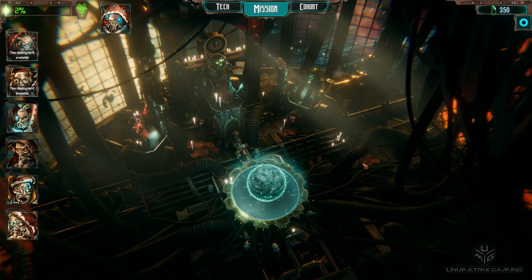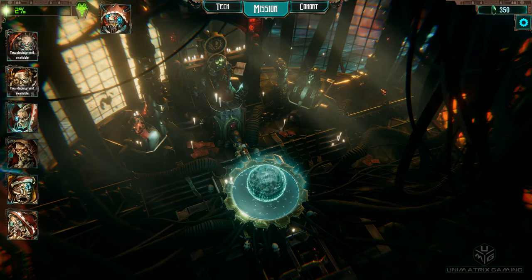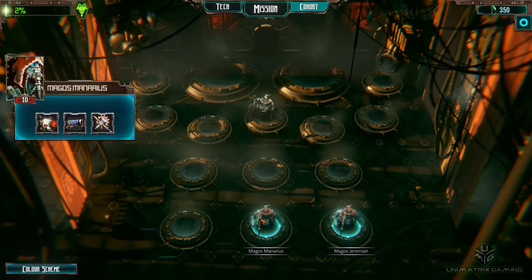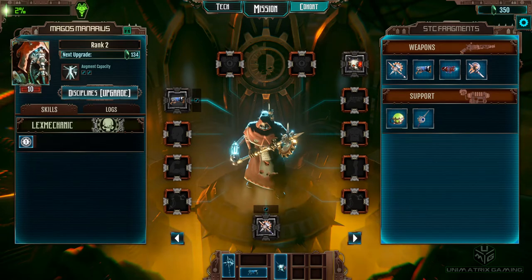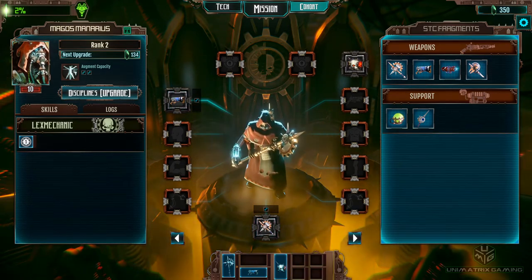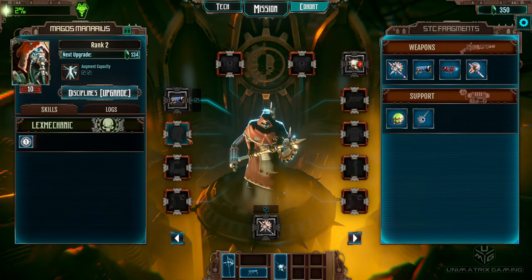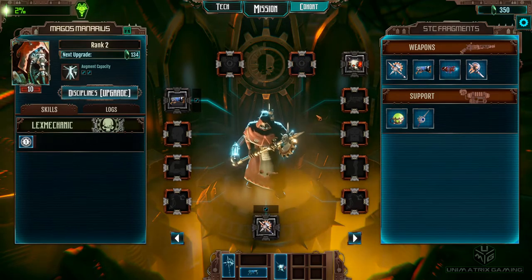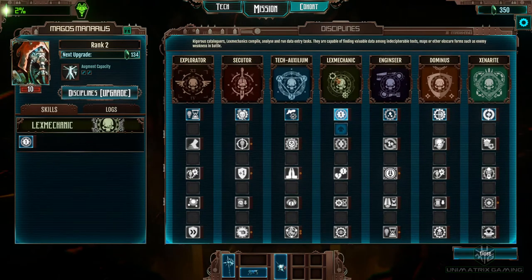We got ourselves our first bit of black stones, you can see up top right here. We're gonna get straight into it, start upgrading our guys and get into the next mission. Going across to our cohort screen — we've got chest, legs, head, arms for armor, then some extra little widgets we can stick on, plus another gun slot as well.